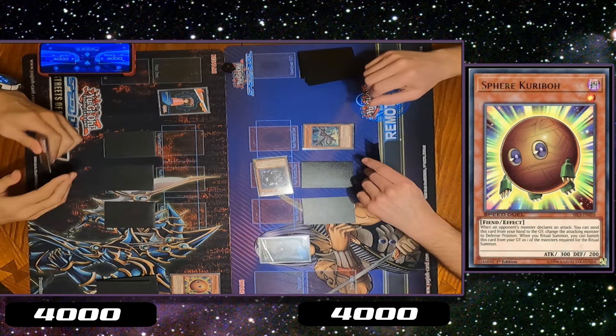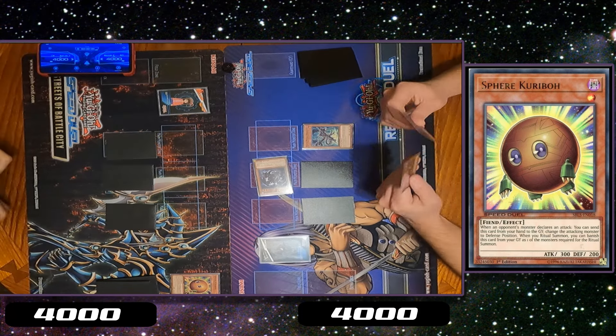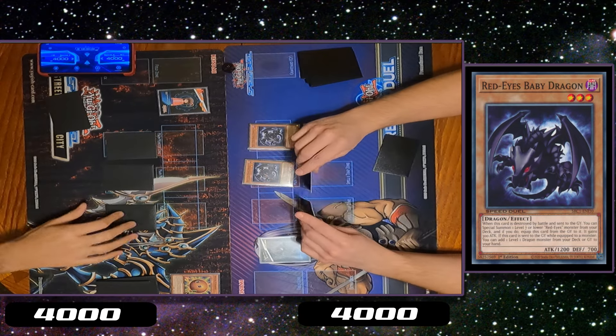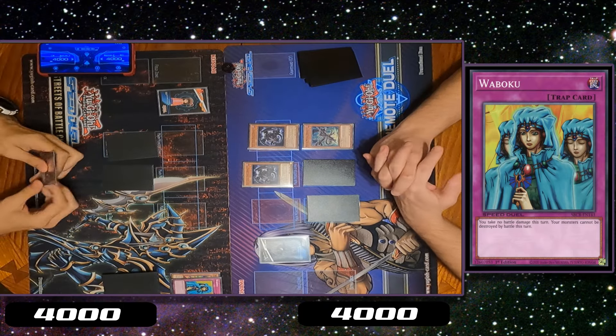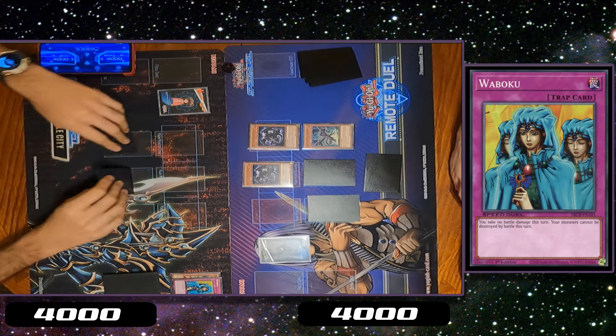Set. Go. Draw. Normal summon baby. Sure. Switch to attack. Battle? 18. Go.